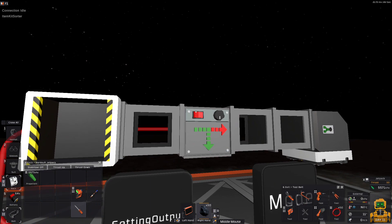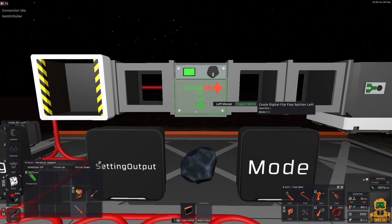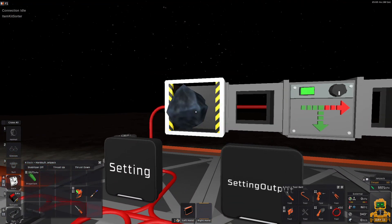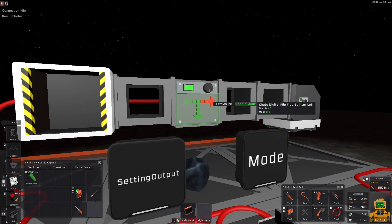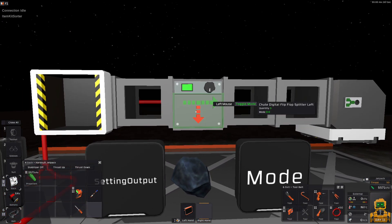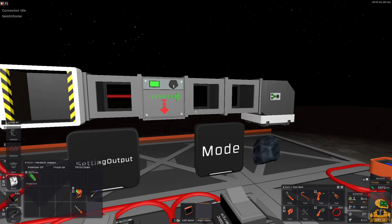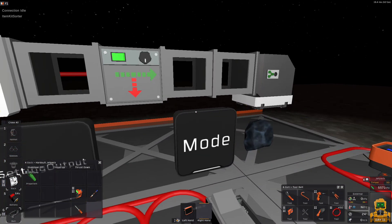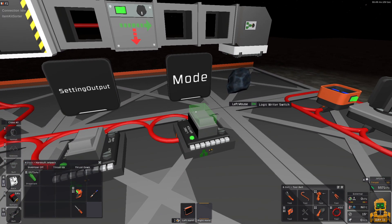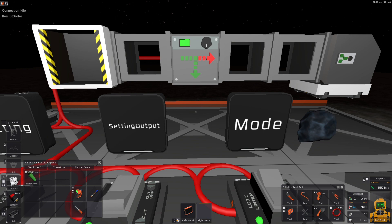From now on, let's turn it on. From now on, the material only flows in the direction where the green arrow is pointing. No matter what, if you put it in this direction, it is not sorted. This arrow is controlled by the mode. If you switch the mode, the arrow changes.